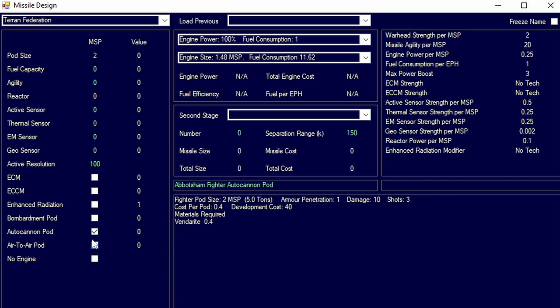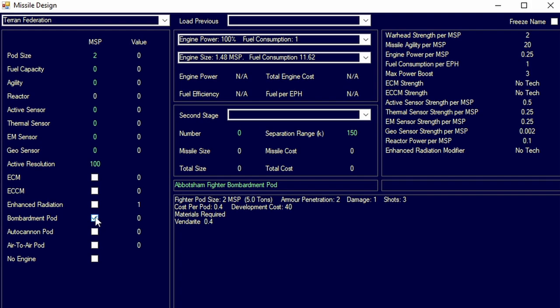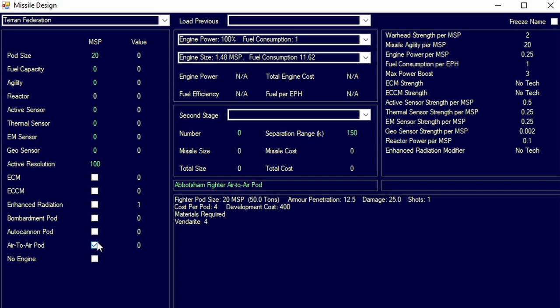We then have three options: bombardment pod, cannon pod, and air-to-air pod. These are non-expendable missiles — regular missiles are expendable in nature. Pods can go in ground support pod bays. They can be increased with pod size and essentially provide a ground weapon. The bombardment pod is better at penetration, and the air-to-air pod is more focused on doing a lot of damage to a single target such as another enemy fighter.